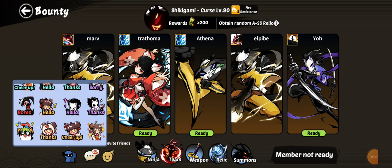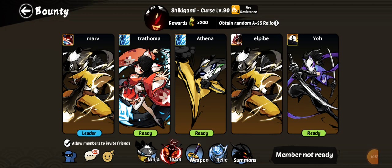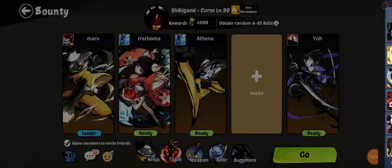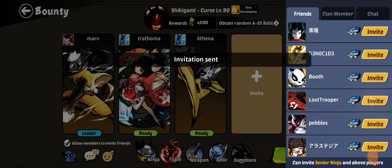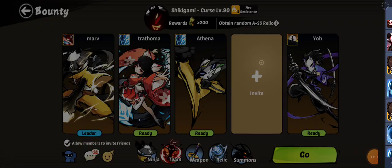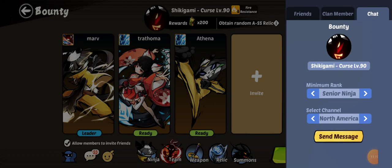Someone's not readying up and not saying anything in chat, so we'll have to kick them if they don't respond soon. They left on their own, so we'll send out another round of invites. Sometimes people will say 'Shadow' and it'll take forever to fill up, but we'll try Imminent Three - that should fill up fine.